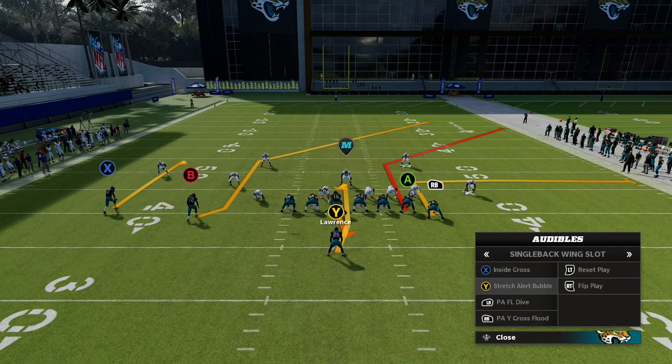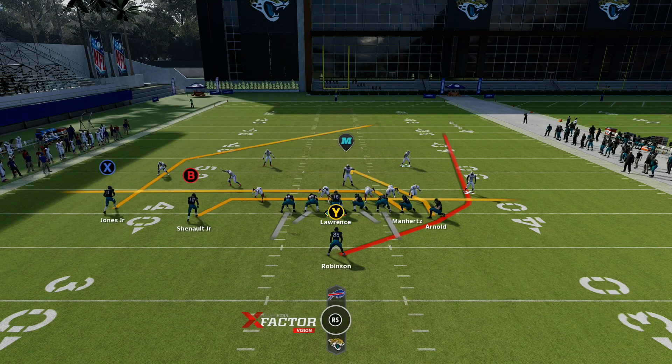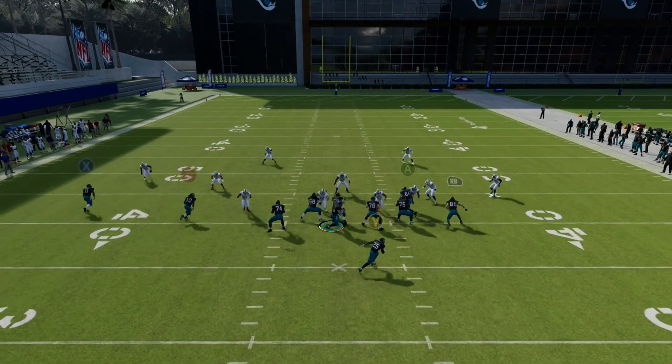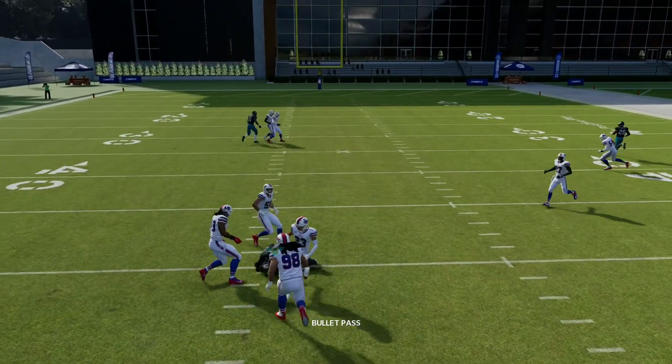So these are going to be all your plays for this little mini scheme - four plays. Inside cross, you love to see it. I mean, you can run this stock, pretty simple. Crossers pull the linebacker, tight end in the middle.